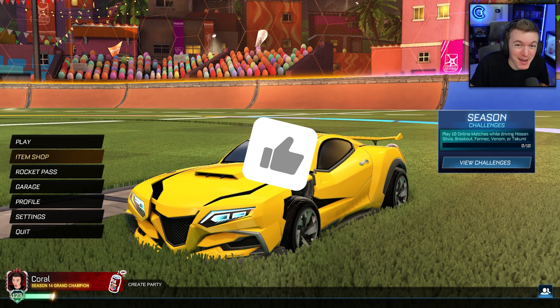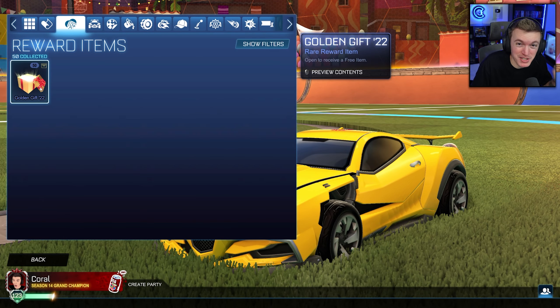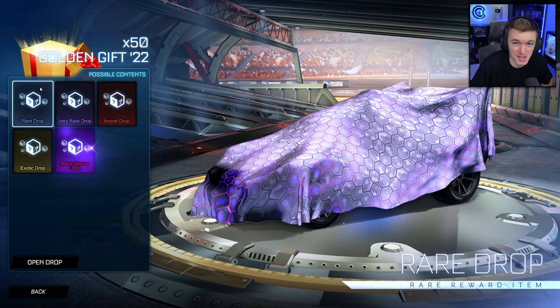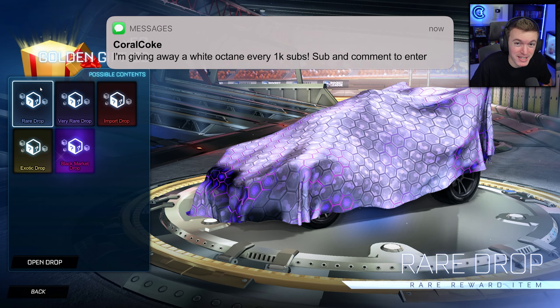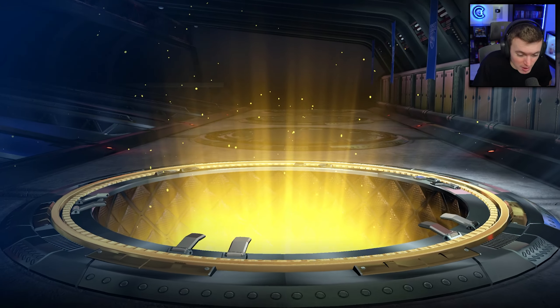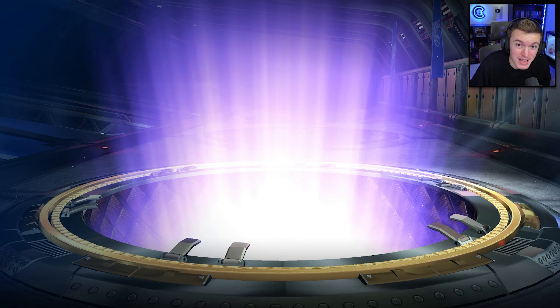Hello everyone, welcome back to another video. Today we're doing another Rocket League crate opening video. This time we've got 50 Golden Gift 22s to open, but before we get into it, I do want to remind you guys that every thousand subs on this channel, we give away a Titanium White Octane to one of you, and all you have to do to enter is subscribe to the channel and comment something down below. We are also giving away an alpha cap at 100,000 subscribers, so you want to make sure you are subscribed and comment something.